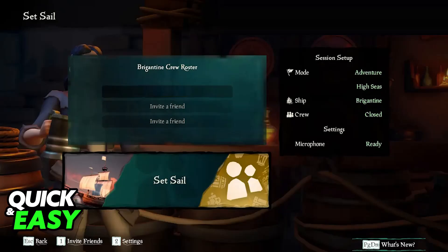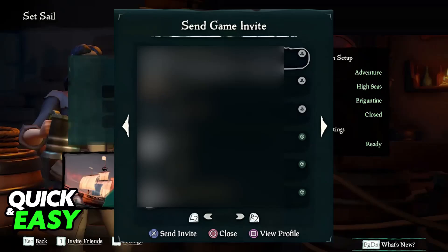When you open Sea of Thieves on any platform and you choose the option to invite your friends, as long as you are using the same account that was connected to the Microsoft account where you sent the friend request, you should be able to see them on the list. And as long as they have the game open, as you send the invite, they will be able to accept and join you. It's as simple as adding them using the Xbox application with the same Microsoft account that you linked, sending out the invite and they should be able to accept.